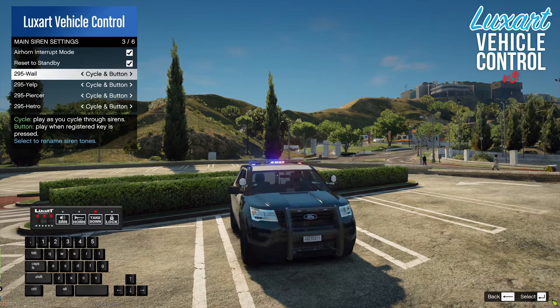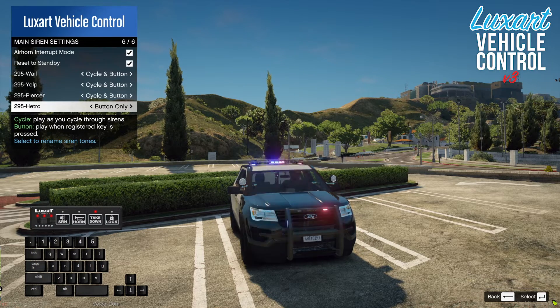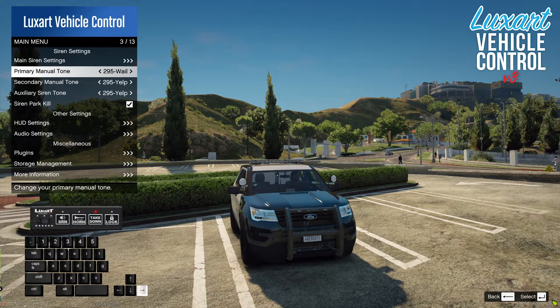Inside the menu we can rename tones and determine how they're played. A good example is the hetero — it's very aggressive and not something used frequently on patrol. We can set it to button only, meaning when you cycle through sirens it won't play that tone; it will only play when you hit the on-demand registered key. Setting it to cycle only means the on-demand key does nothing — it goes back into the cycle.